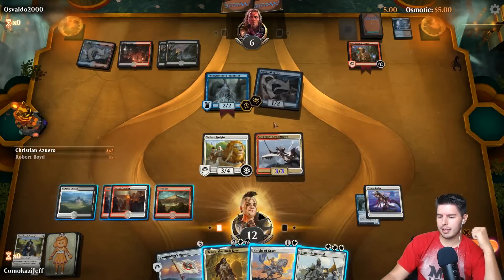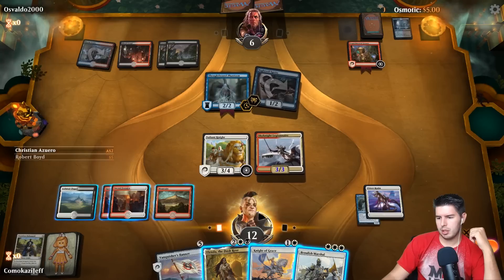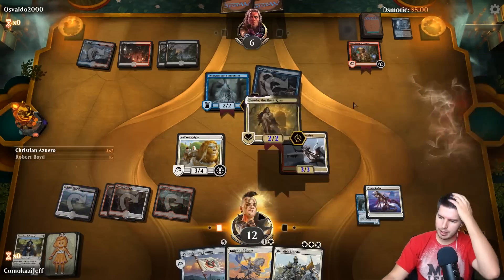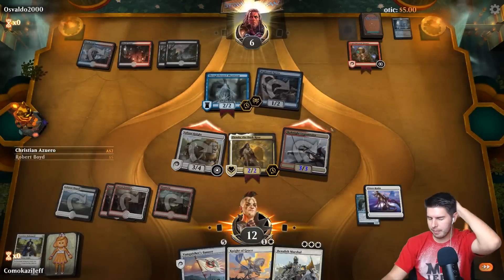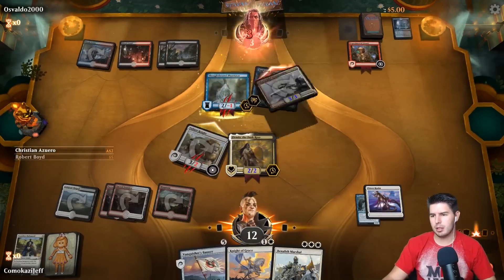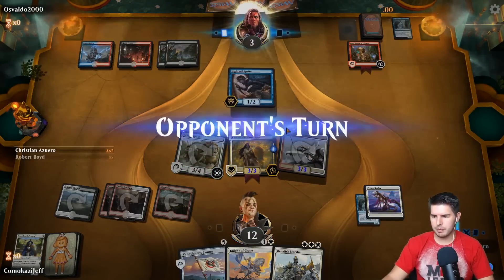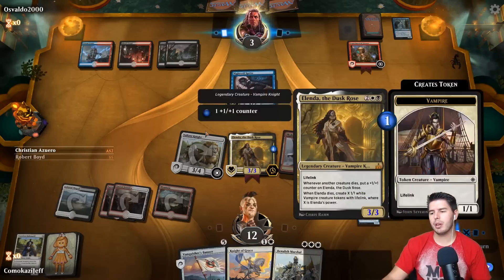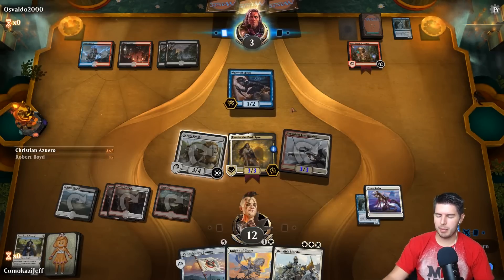Thoughtbound Phantasm — it doesn't actually speed up the clock at all. We're going to go for Ariel, swing in, swing in, pass — block, kill the Phantasm. Throw Ariel, pass the turn. Now if they have a board wipe, we get a bunch of guys, which we can then pump with Benalish Marshal.